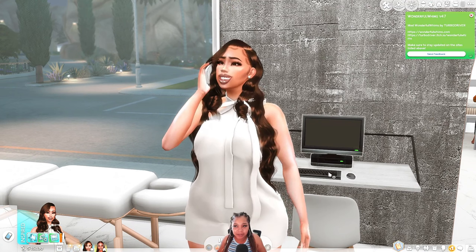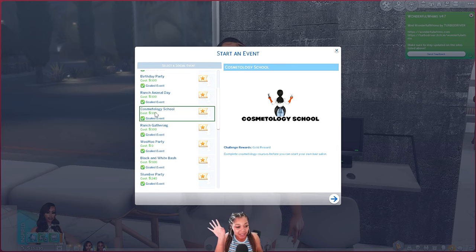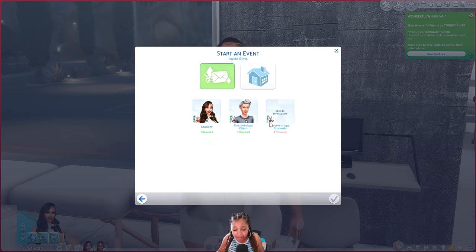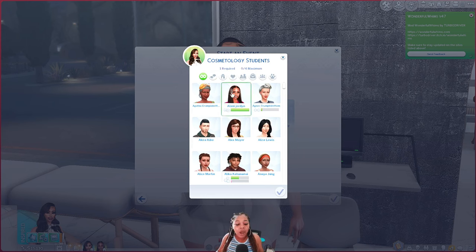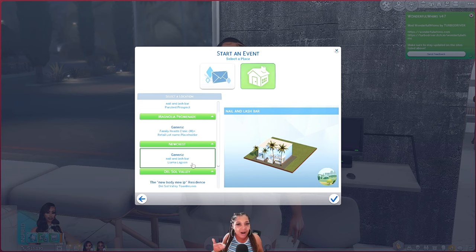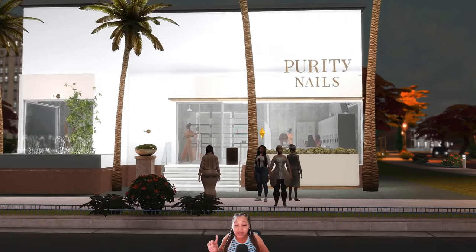She's setting up an event to eventually get her cosmetology license. Scrolling down — there it is, cosmetology school. I'll leave it as a gold event so we can see everything she needs to do to complete the day in the best way and hopefully earn some simoleons too. You pick the student, pick the client — Miss Crumple Bottom, because she's dusty and she needs it — and then two other students to be in the class.